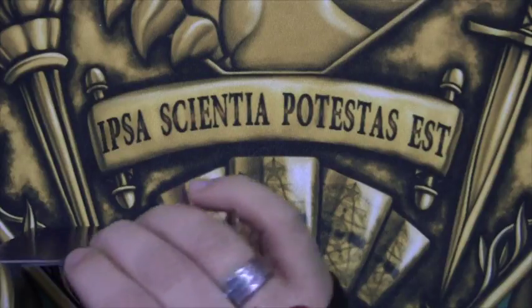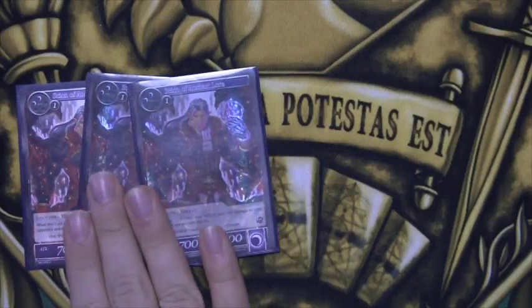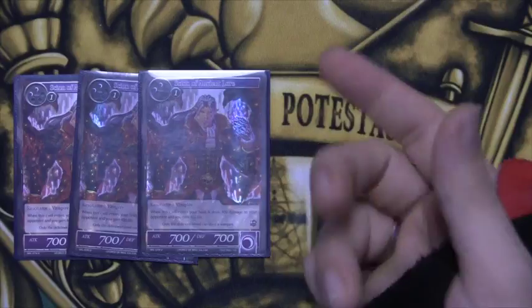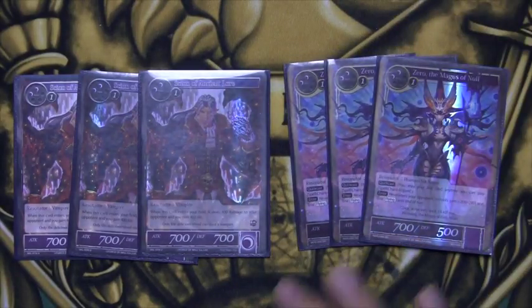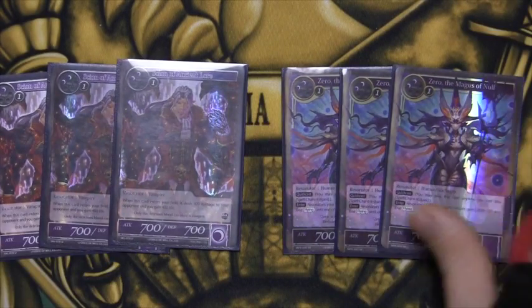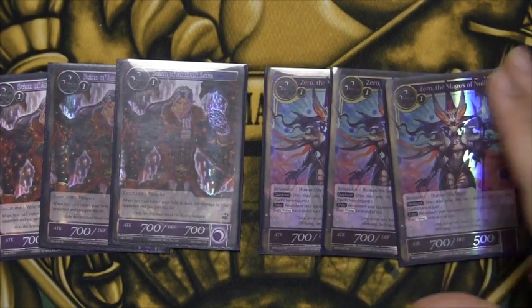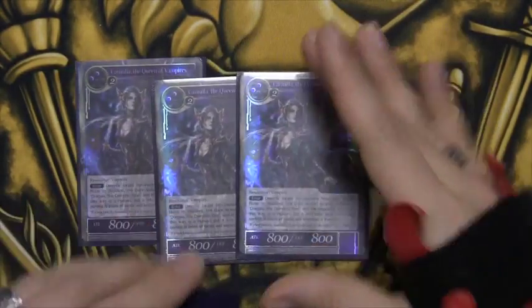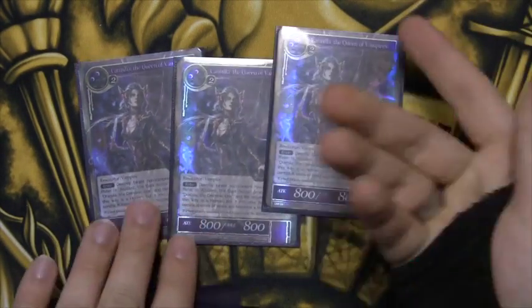Moving into the resonators — there's not a lot, it's a very high-cost resonator build. We run three Scion of Ancient Lores, just for putting a perfect body out there that also does life drain: swings 400 to your opponent, 400 gain for you, very powerful. Three Magnus of Null for reactions on your opponent's turn — to create more negative board states, steal flying, and flash in on your opponent's turn then swing in on your turn while leaving will open for spot removal.